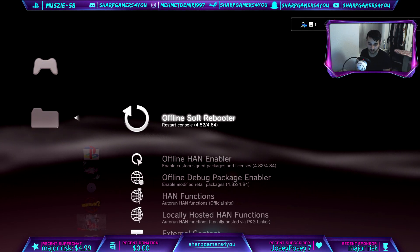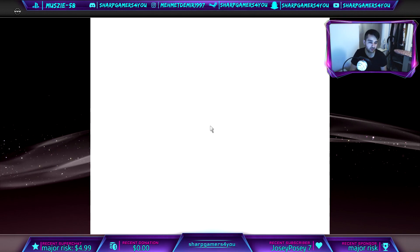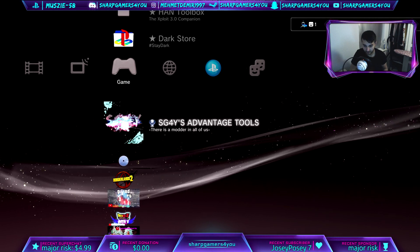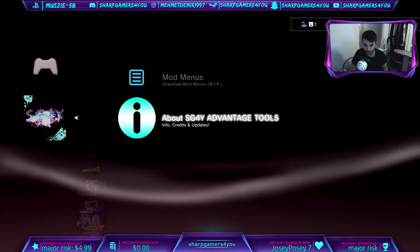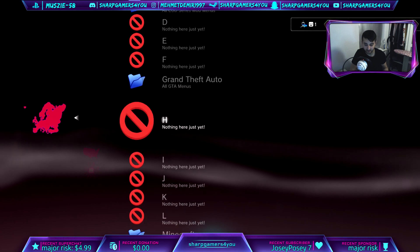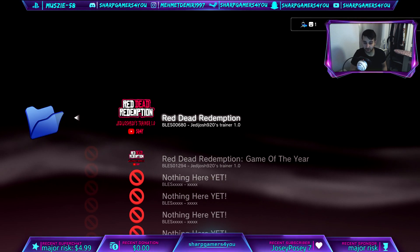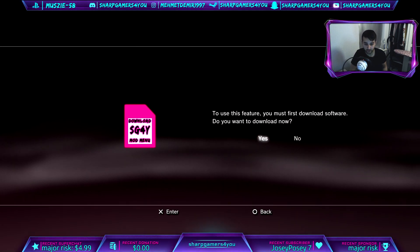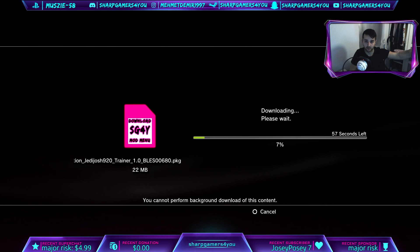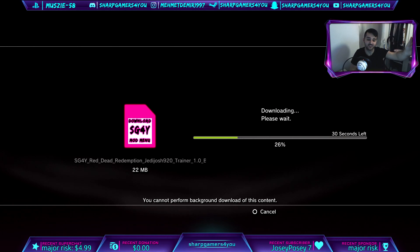What you have to do first is go to your Hen Toolbox and enable the debug package. We can enable it offline, no problem. Then we're going to go into the tools — mod menus. It's a Europe disc copy, Red Dead Redemption, and that's the code, so I'm going to download it. Those servers are always online running 24/7, every single day. So if you're watching this a year later, it's still up there unless I decide to delete it.